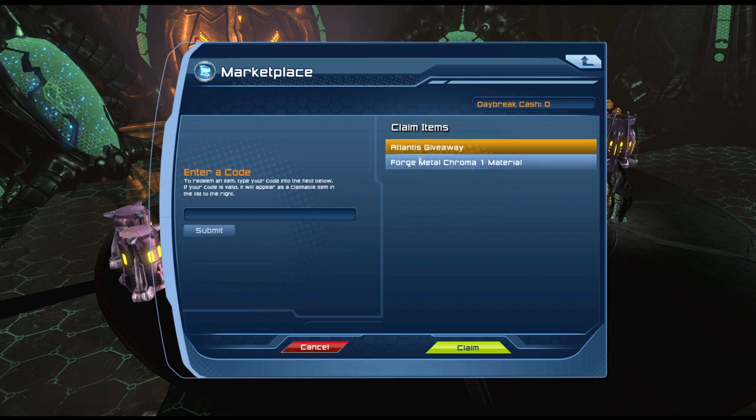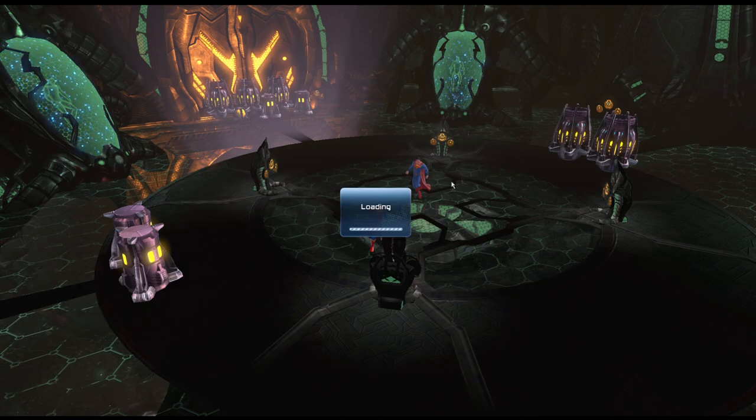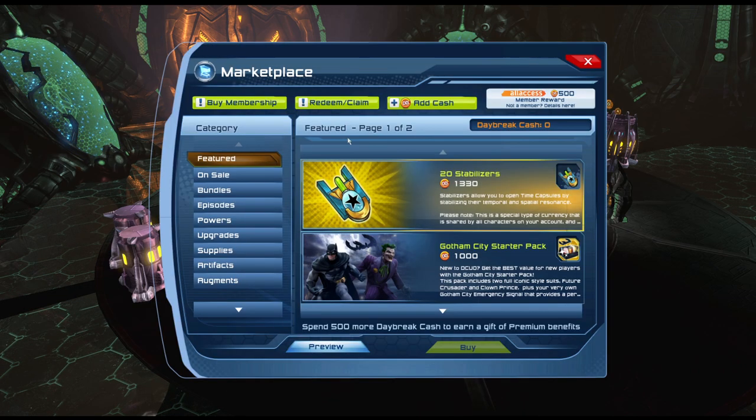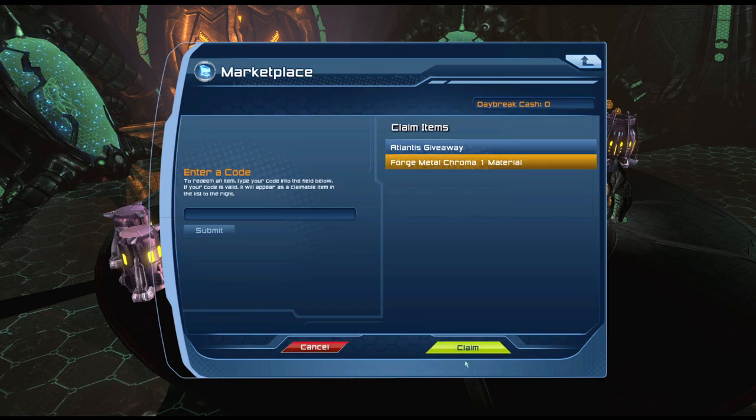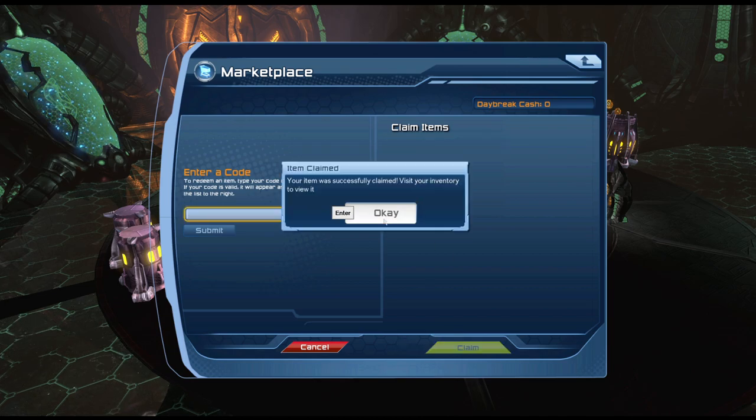Those are the two codes you can now claim for free — free materials. All you have to do is, once you have entered the codes, claim your material. So click claim, and then claim this one as well.